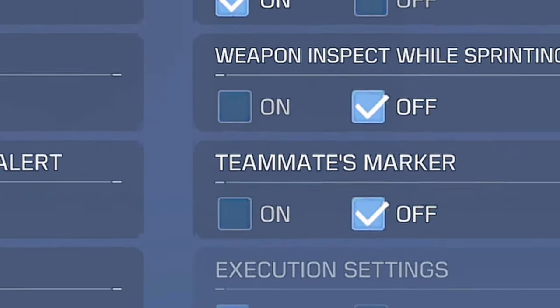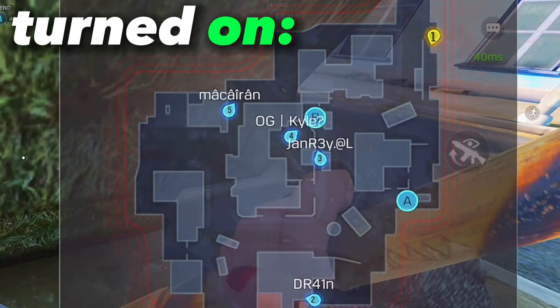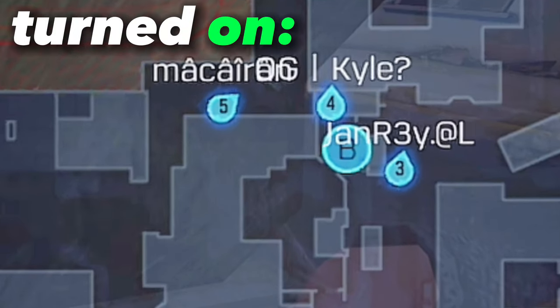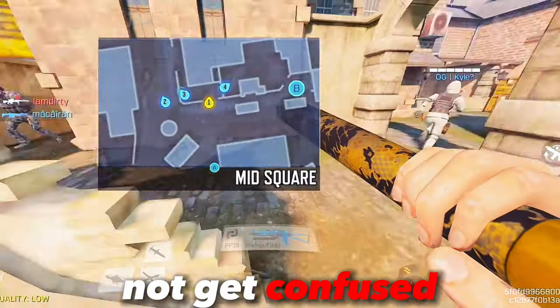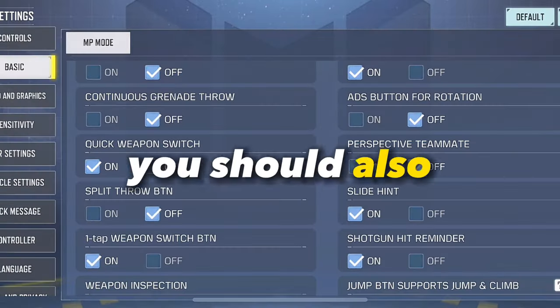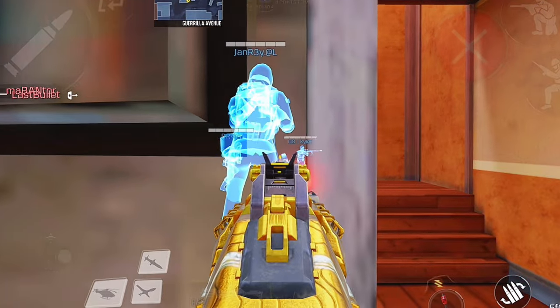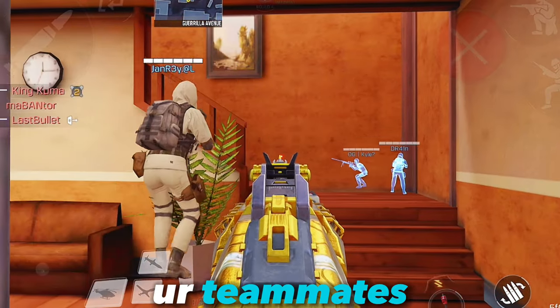The next settings tip would be turning on teammate marker. Turning this on gives you knowledge of who your teammates are by showing you their numbers on the map, helping you not get confused on who the players are that are still alive to gain map control. You should also turn on perspective teammate — by turning this on, you can see your teammates through the walls.